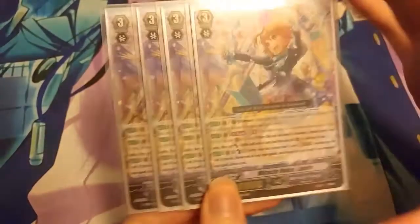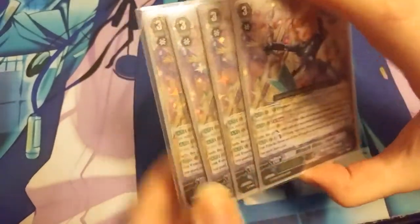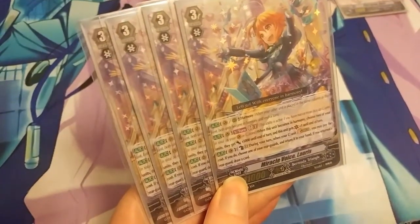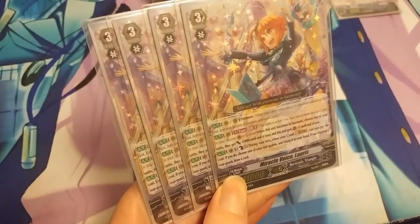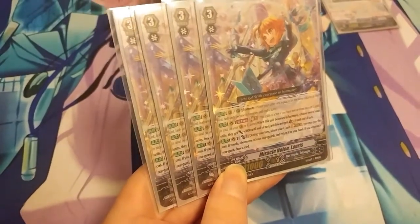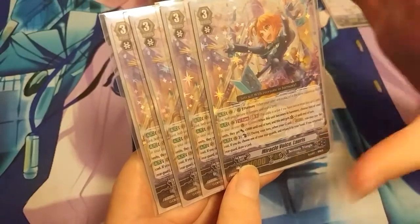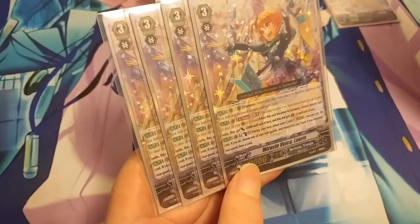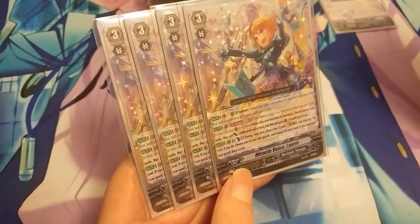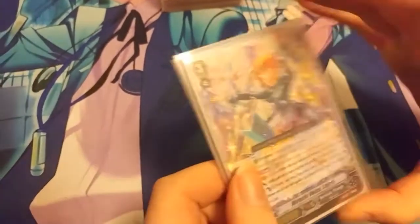Even though this deck is really kind of blast heavy, I run 4 Miracle Voice Loris. This is the Loris you want to ride into. Her effect - Generation Break 2 - when this unit becomes in Harmony, 2 of your units gain plus 5 until end of turn, and this unit gains a critical until end of turn. This has a defensive combo with Vita and the G Guardian where you could give her a plus 5k during the opponent's turn. And when your unit strides, you may counter blast 1, choose one of your rear guards, return it to your hand and draw a card.